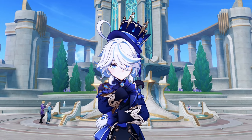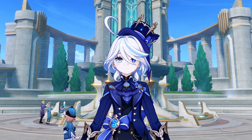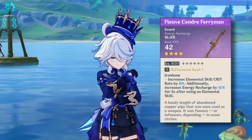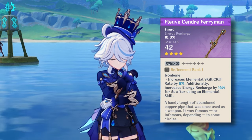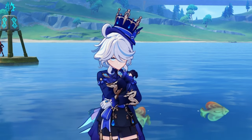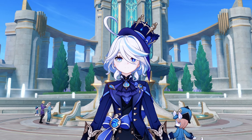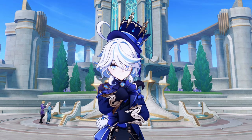Now let's come to the biggest question: is this weapon worth farming? Well, if you're a new player and don't have any other alternatives or have someone else using it, then this weapon is going to be the best free-to-play weapon for your Furina. This weapon has an Energy Recharge secondary stat, and the passive increases elemental skill crit rate and Energy Recharge. Whenever you use the elemental skill, Furina's elemental burst buffs your whole team, and the burst has more than 100% uptime, so you have to avoid any energy issues — and this weapon particularly solves that problem.